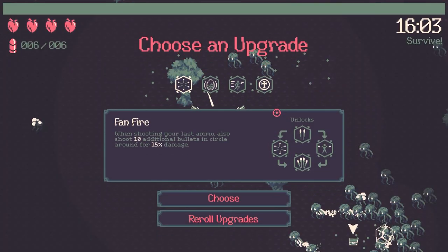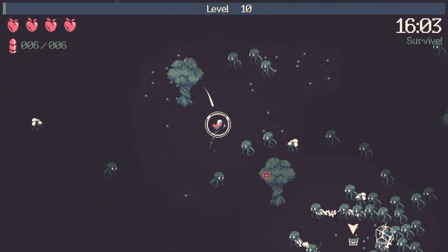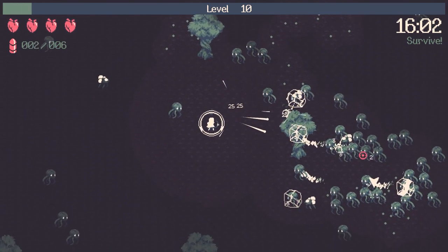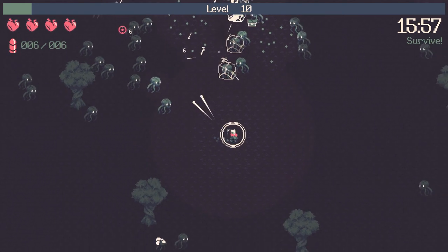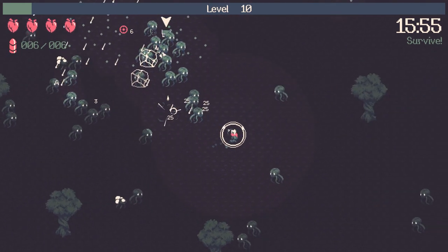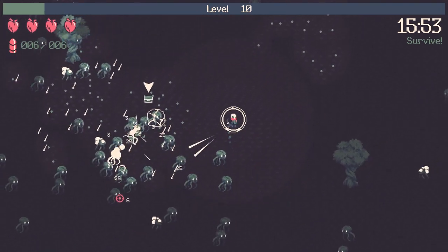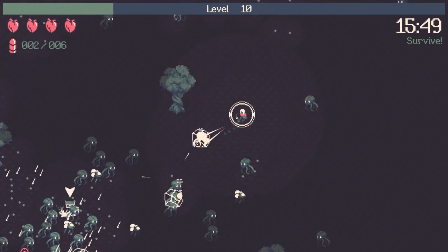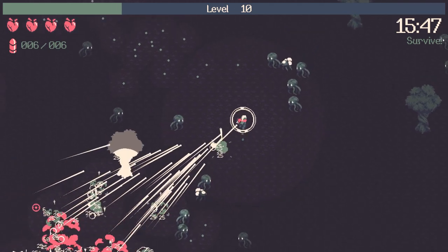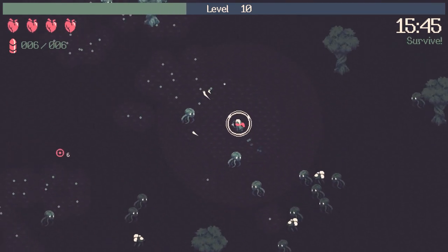We got the boss — I feel like that was a decent, timely kill. Run and Gun — that's going to help a lot. Now I can sneak through these enemies more easily and drag them around. We have infinite ammo right now, so I'm going to let them get into a big ball. Here it comes — oh man, that was cool. That's awesome.